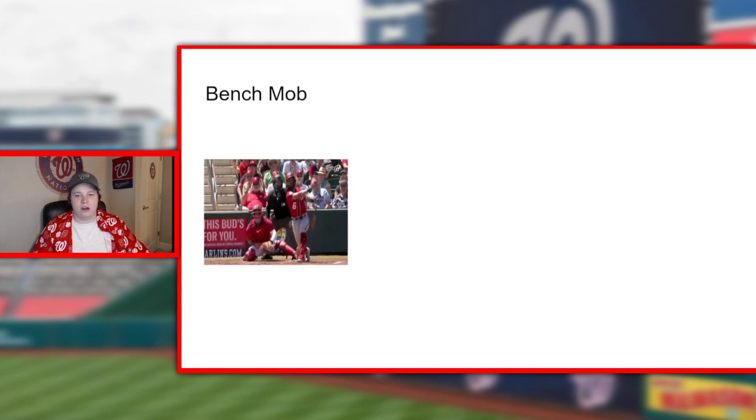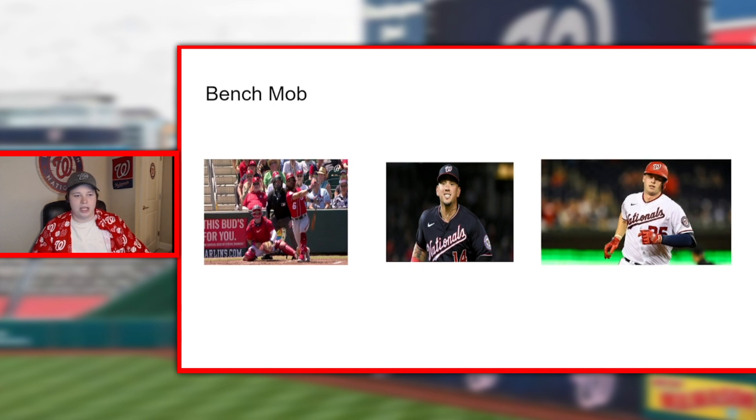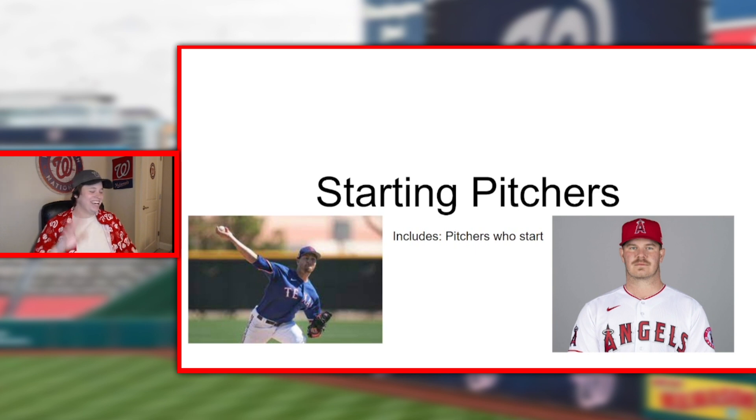Next is the bench mob — Michael Chavis, Ildemaro Vargas, and Riley Adams. Chavis has the dirty look but a nice smile. Ildemaro has the best smile on the team. And Riley Adams is a tall, handsome gentleman. That was the bench — I accidentally skipped past it before I was ready. Now we're doing starters.